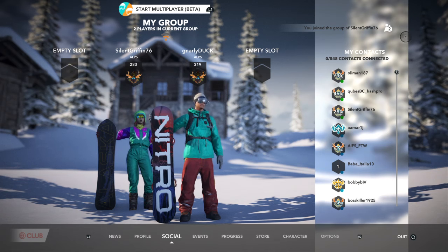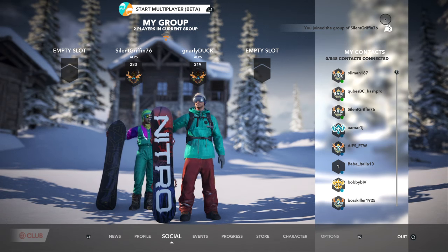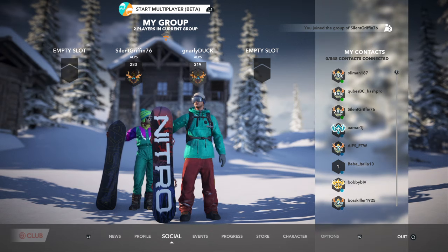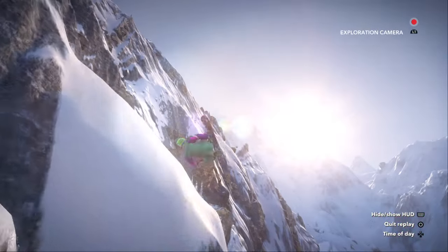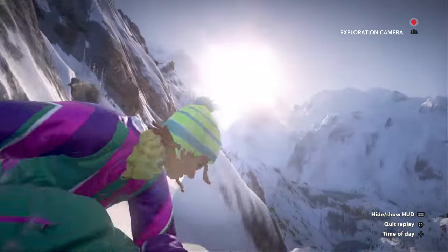You'll see on the top right that there's a number two with a multiplayer-looking icon. You'll also be able to click on their name and hit Download Challenge if they have a challenge or ride, or you can simply teleport to them, or if you really wanted to just spectate them, you could hit Spectate.